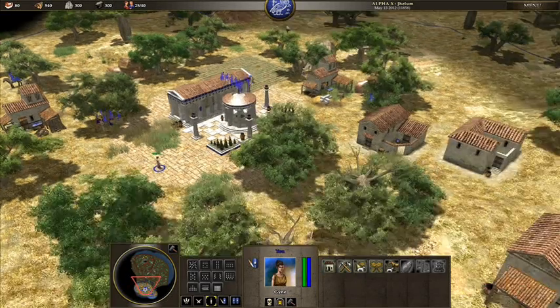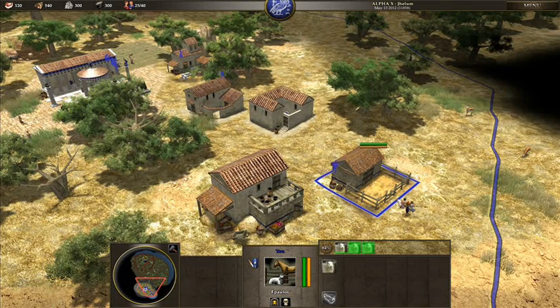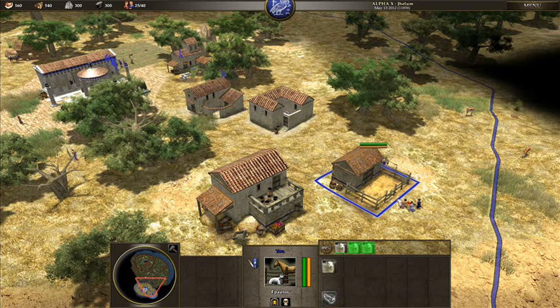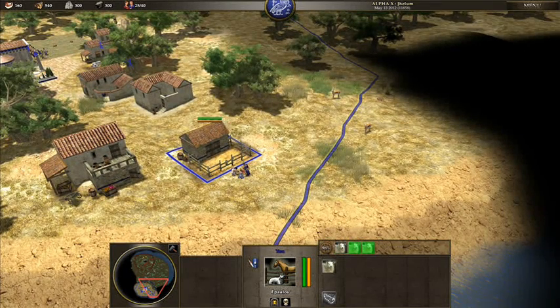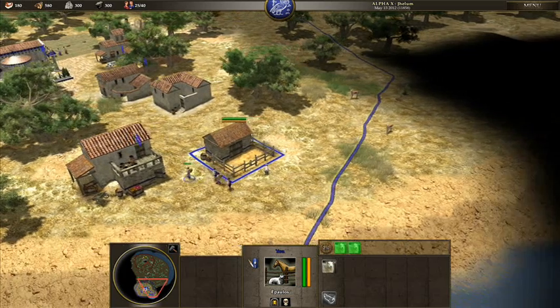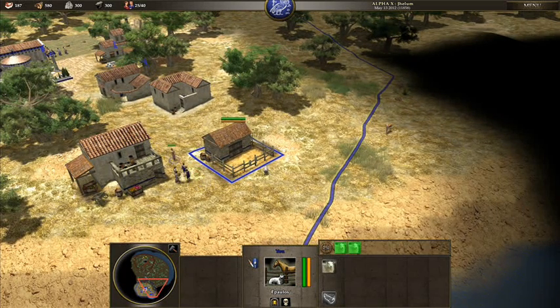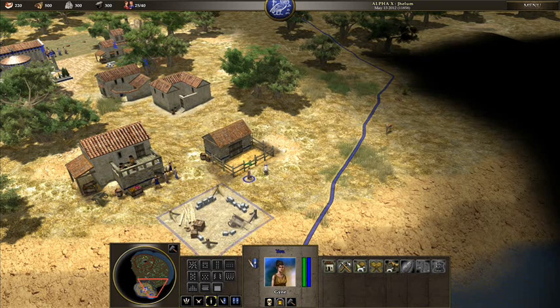I'm not entirely sure what the deal with the villagers is. I'm not actually able to turn out sheep fast enough to keep these guys productive, so I might need to get another corral going.